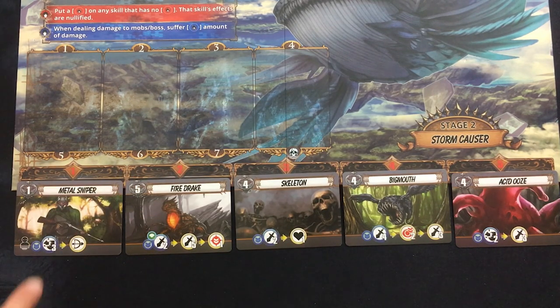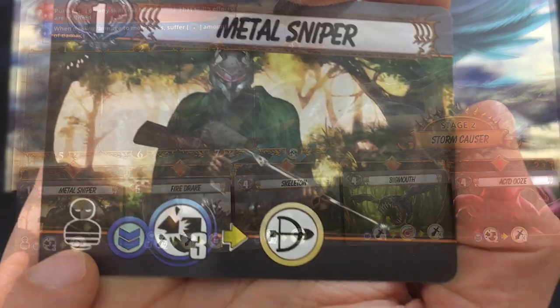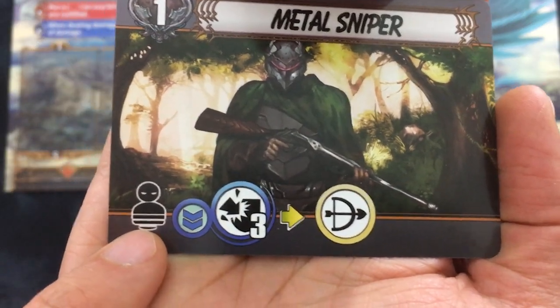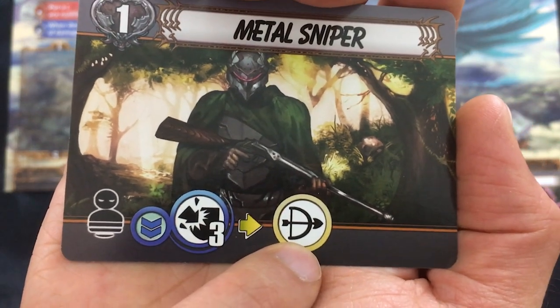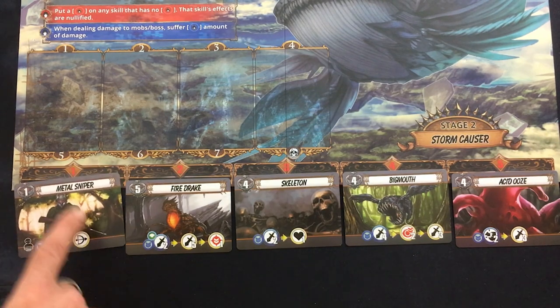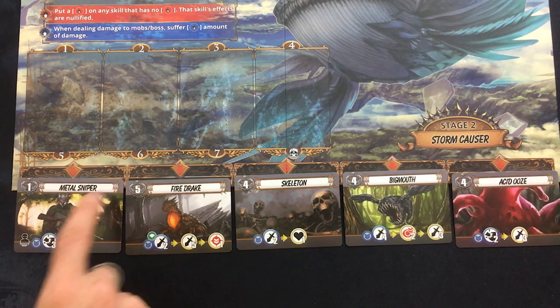This is worse than I realized because the Metal Sniper has stealth — that little shadow ability — which means I can't attack him until everybody else is dead. And he has an ability that boosts the attack of every other enemy for the rest of the round. The fact that he was drawn first — oh, this is a bad beginning. We've got a Fire Drake who breathes fire on literally everybody. I need to kill him, he has five life.